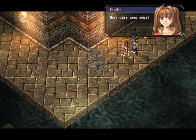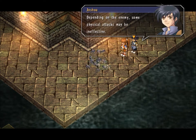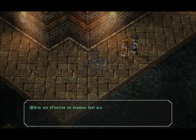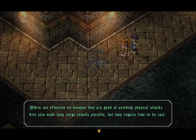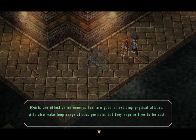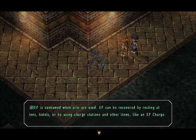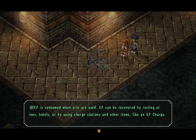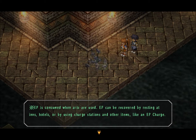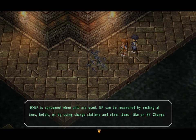Here we have a little more difficult enemy. Depending on the enemy, some physical attacks may be ineffective — let's use arts, not physical attacks. Arts are effective on enemies that are good at avoiding physical attacks. Arts also make long-range attacks possible, but they require time to be cast. EP is consumed when arts are used. EP can be recovered by resting at inns or hotels, or by using charge stations and other items like an EP charge — like the charge station at the start of the sewers, which I showed you in the last episode.